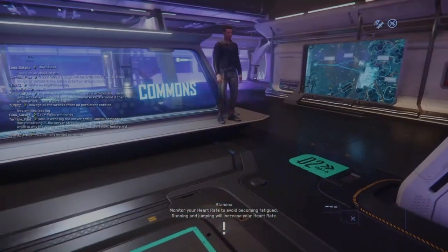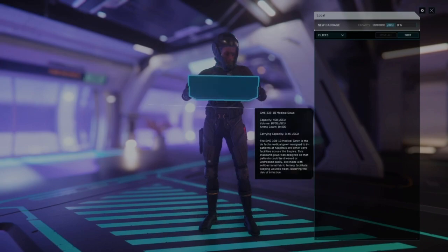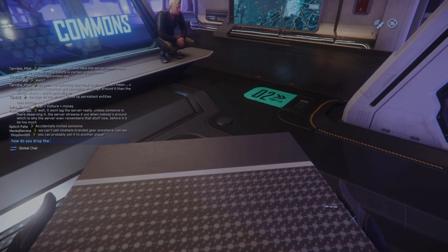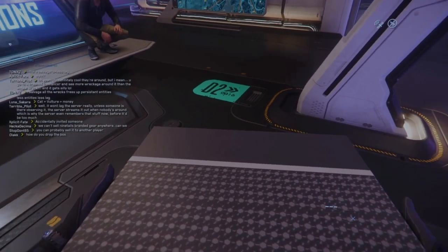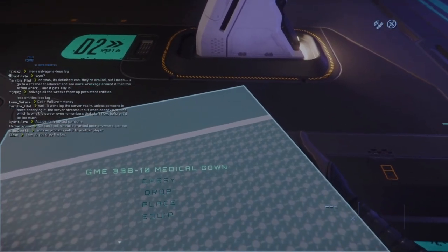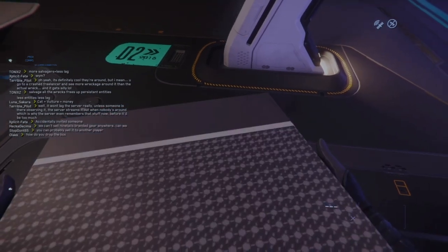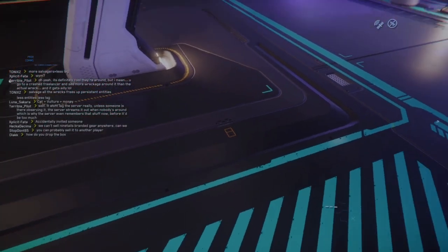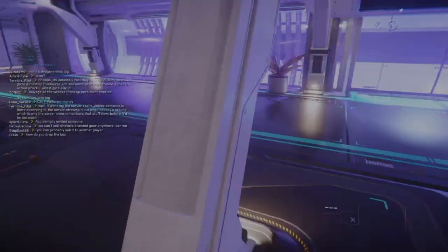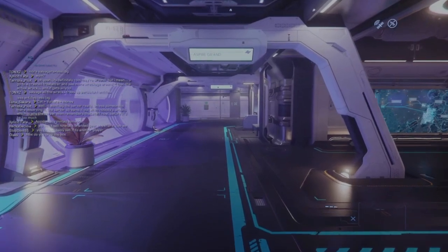So seriously, how do you drop this box? Capsule now approaching station — stand clear of disembarking passengers. The capsule will be near the station. Oh — equip? Now I'm moving so slow without the box. So there we go — the box was slowing me down. Oh look, look how slow I'm going!